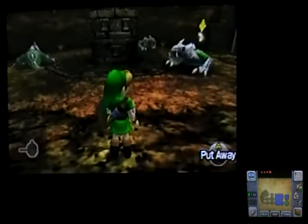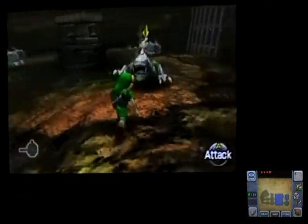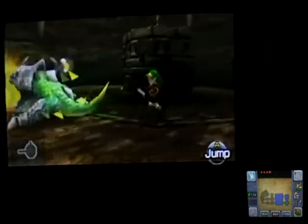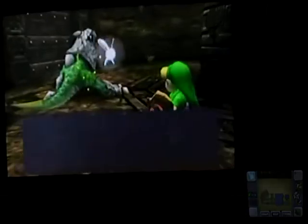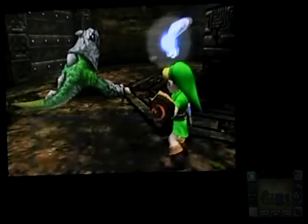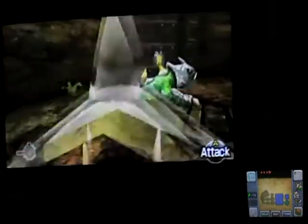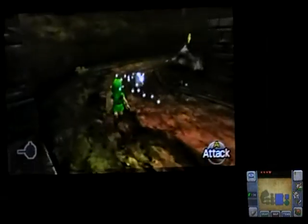We are just going through this dungeon, the Dodongo's Cavern, and lookie here — the namesake of this place. Dodongos. Okay, they do behave a little differently than they did last time. Dodongo — watch out for its fiery breath. Use all targeting techniques. We might not want to use our wooden shield to block. We'll just dodge out of the way once he blows.